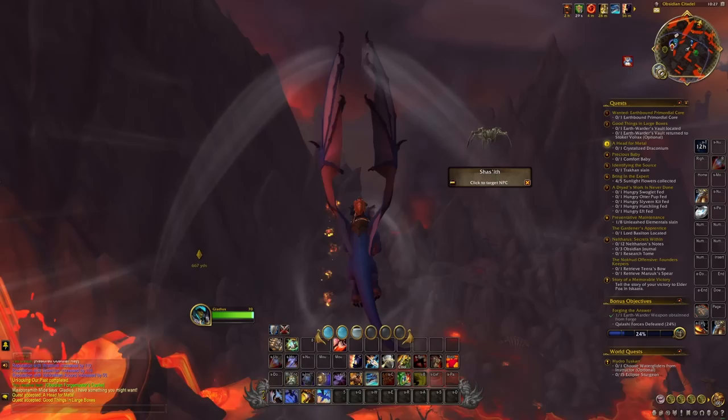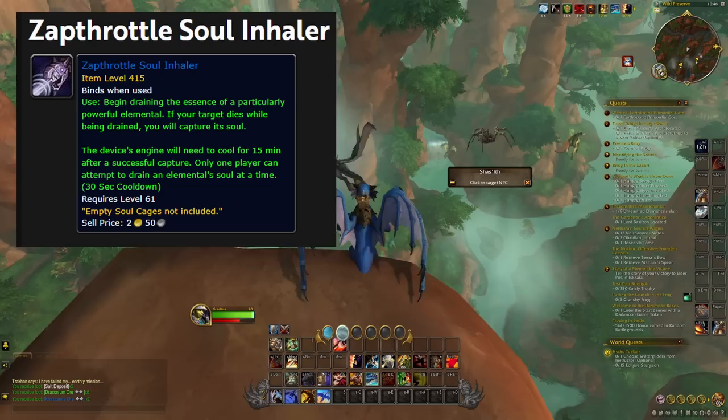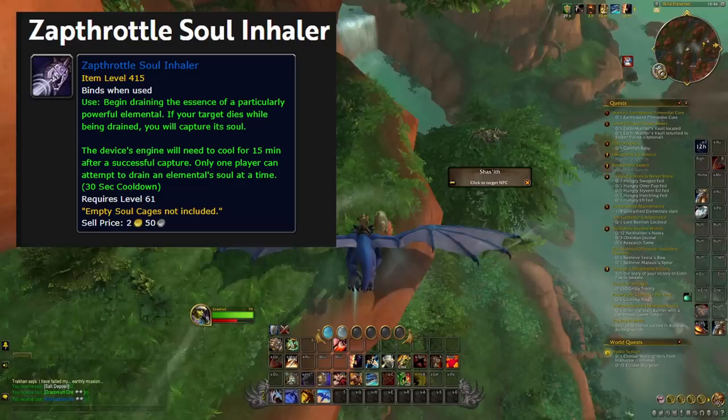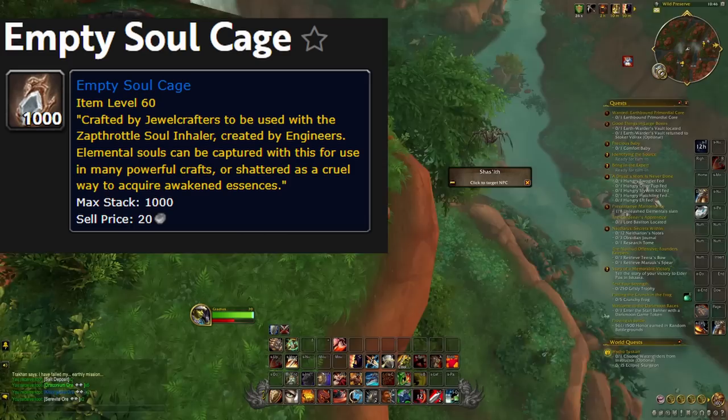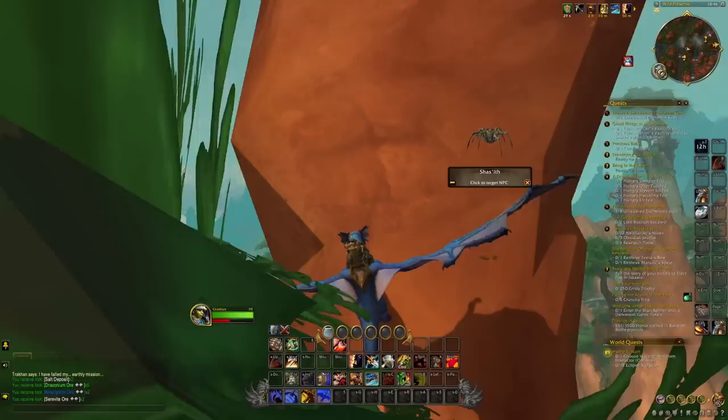Now there are a couple ways you can do this. First, you're going to need the Zap Throttle Soul Inhaler. This is an engineering crafted item, so I highly suggest using the crafting order system to make one — you'll save so much gold doing that instead of buying it off the auction house. I have a crafting order guide linked in the description. Next, you're also going to need empty soul cages. Pick these up off the auction house — mine were like 300 gold each, so I went ahead and grabbed one.